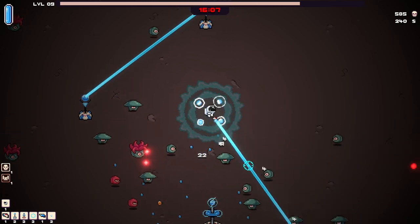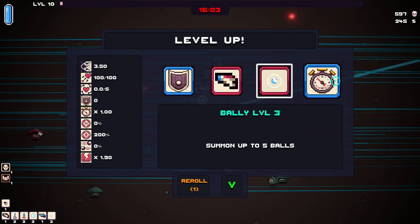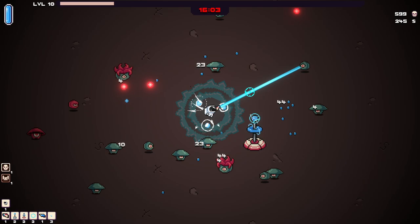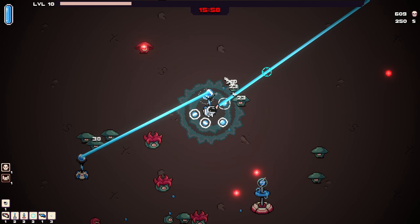Let's see — it gets pretty good damage. It's really good damage. Actually, the boss died. Let's grab this experience. Should be a level up. Bally level three — I'm going with the five. They disappear, but they are strong, so we'll give it a go.